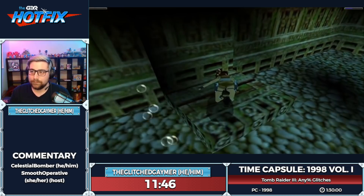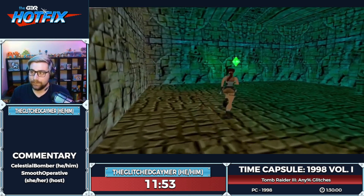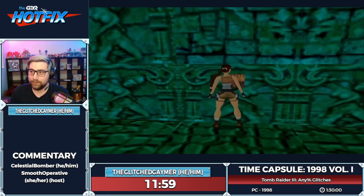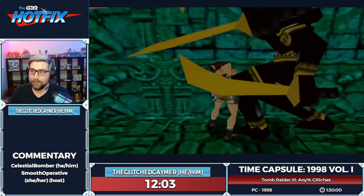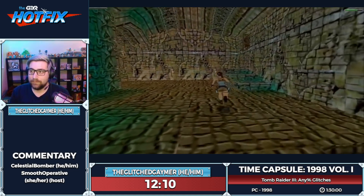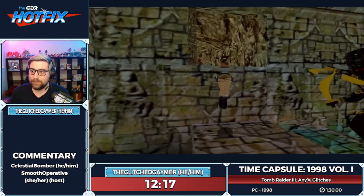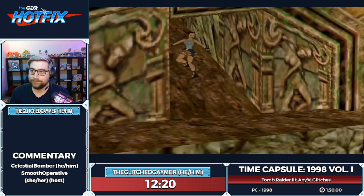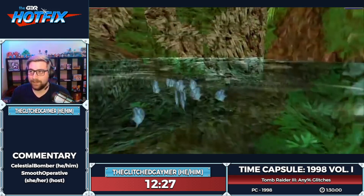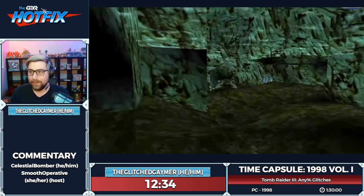Grabbing a health crystal here because this enemy likes to knock me over. We're going to skip the cutscene — basically we encounter Tony again, he found the Infada Stone and impaled it into his heart, and now he has magical telekinetic powers. No big deal.